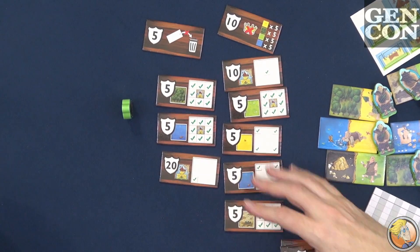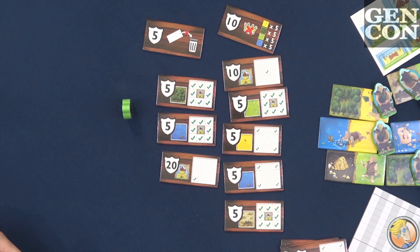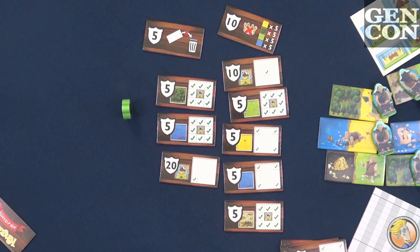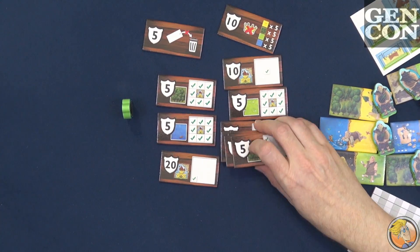Each player gets a number of scoring tiles — the official rules say you reveal two, and everybody shares them. There's also a homemade Brandon rule where you deal three to every player: one is their face-up goal, one is their hidden goal, and they don't use all the goals. But that's not a Bruno rule — that's a Brandon rule, an unofficial way to play. You have lots of tiles available to you.